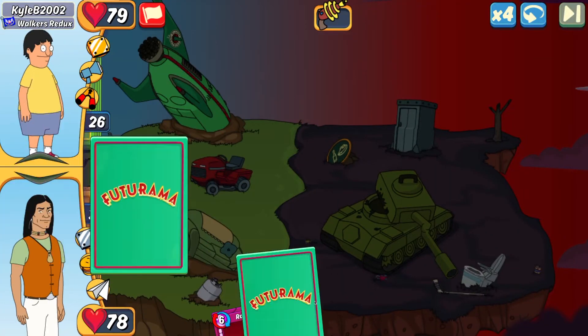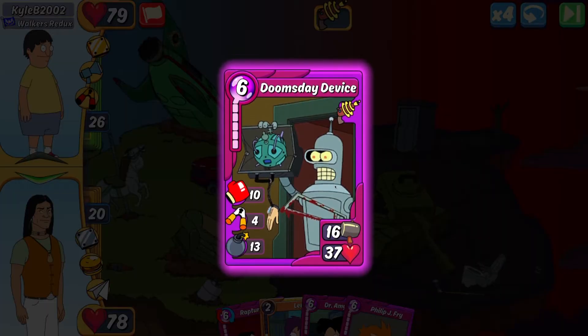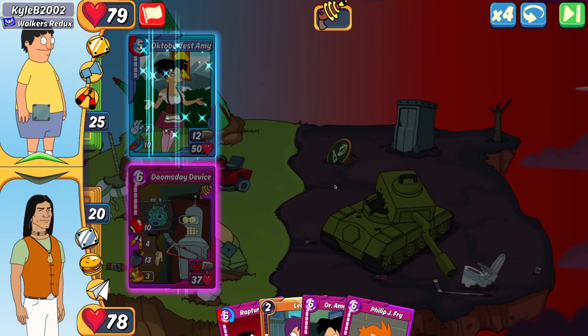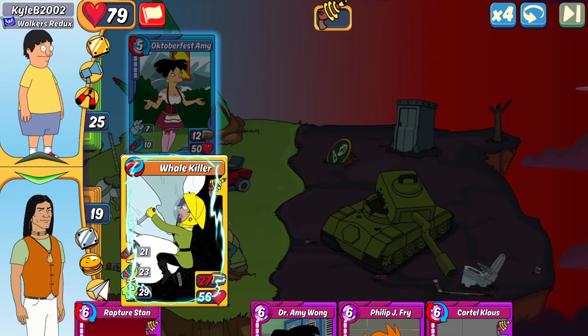Next up is against Kyle B 2002. I'm going to open with my Doomsday as it's my only item card. They drop an Oktoberfest Amy quad. My options include the Whale Killer with Leela — she has leech to help me with boost. Whale Hunter would be a good option if it could one-shot, but it won't. Freezer Burn is also decent because of the cripple and gas.